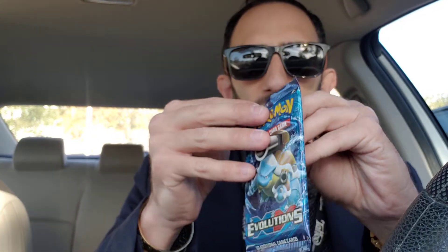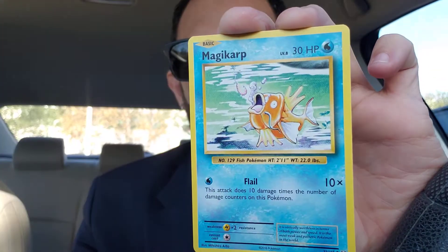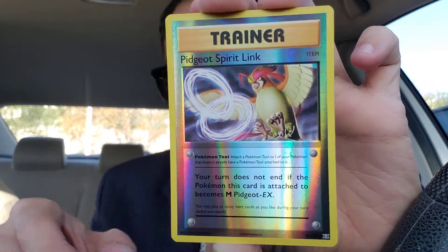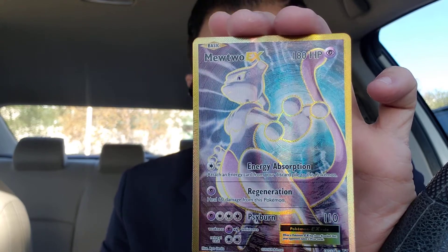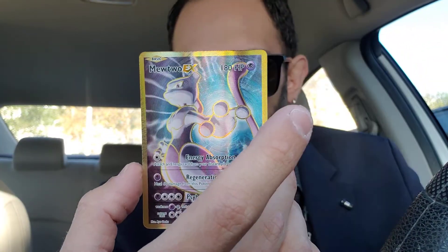We got some last pack magic on the first ten — X and Y Evolutions. We got a white code card. Three to the front. We got a Poliwhirl, Misty's Determination, Blastoise Spirit Link, Onyx, Magikarp, Energy, Staryu, Tangela. We got a Reverse Pidgeot Spirit Link. And the rare is a Mewtwo EX Full Art! Let's go, baby! Oh yeah, that's what we wanted right there — Mewtwo EX Full Art, looking so clean. What a sick card.